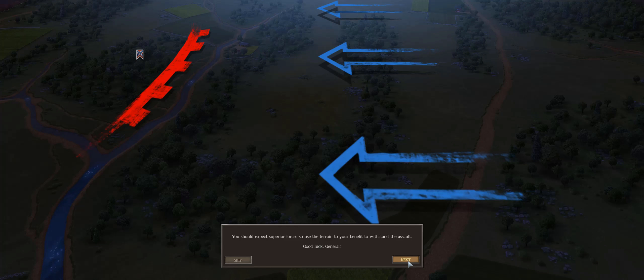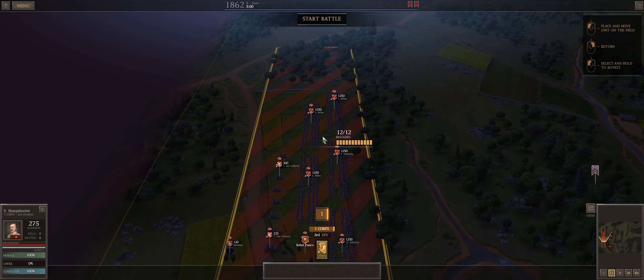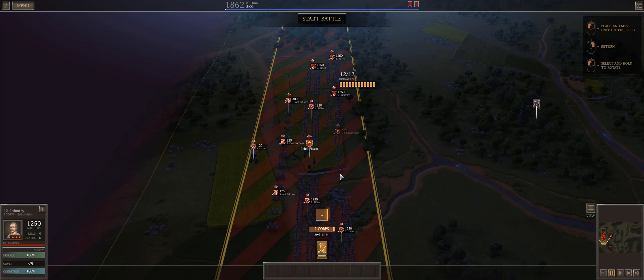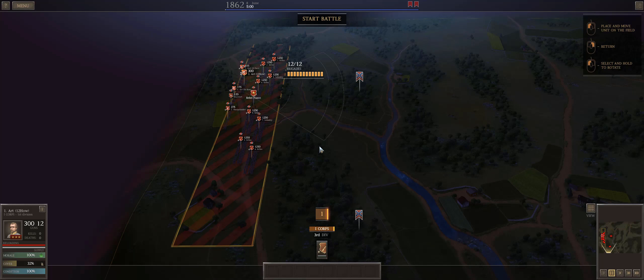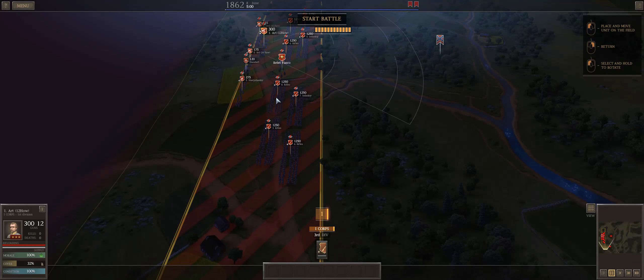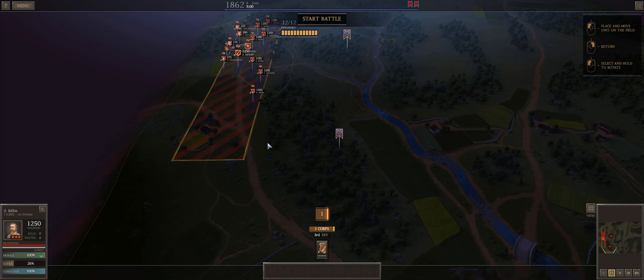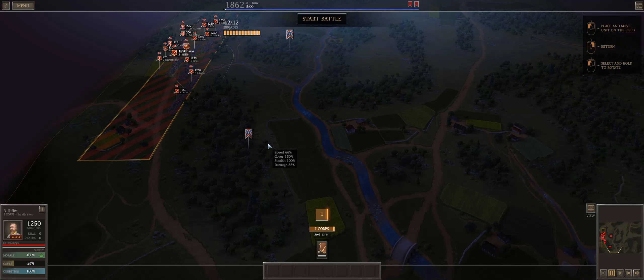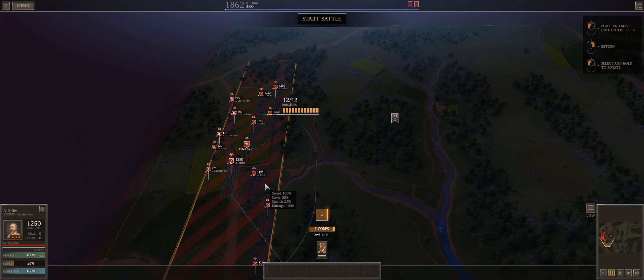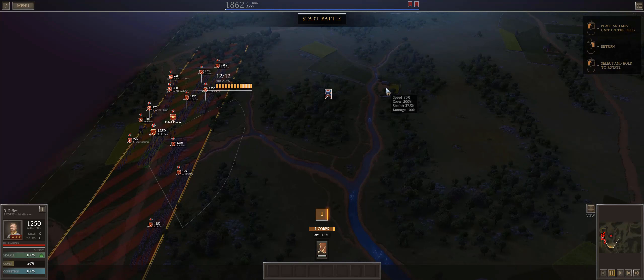In Cross Keys — in both the vanilla game and the rebalance — your command is tasked with holding two flags on either side of the river. In the past at Brigadier General level I've quickly rushed my men across the river and taken up covered positions in the forest, occupying the last covered terrain and forcing the Union to fight in the open. At Major General that strategy is almost certainly guaranteed to result in large casualties, especially if they get to melee.